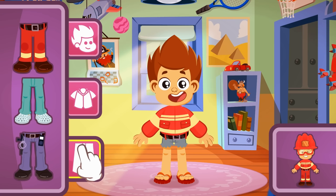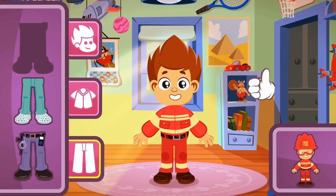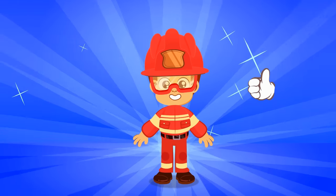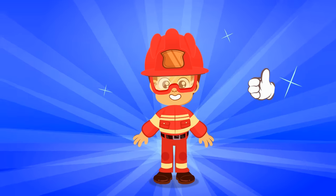It's time to choose the pants! Exactly, it fits perfectly with the top! Kid, it's so cool! But something's missing — the head accessories! Let's check the ones we've got. Remember, we need to look for a red helmet! That's right! Wow, so cool! Kid is now dressed as a fireman! Awesome!